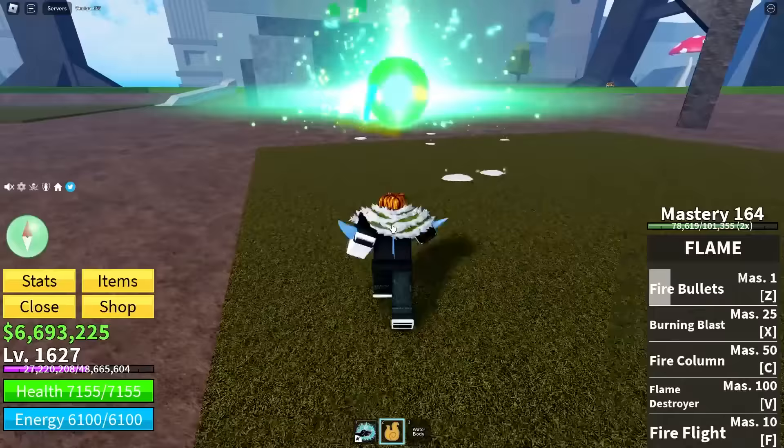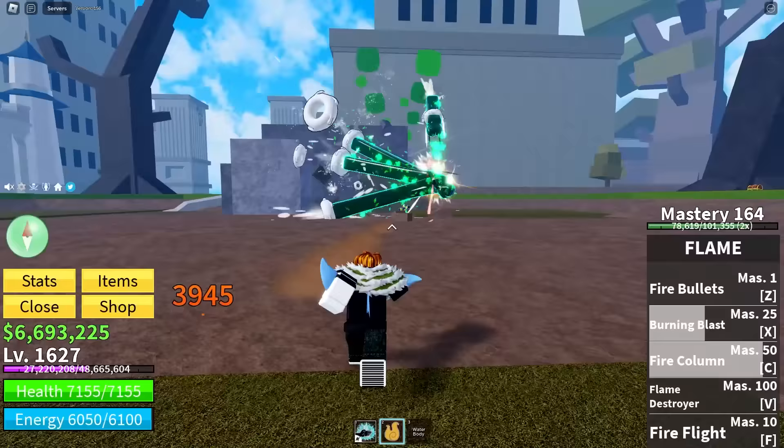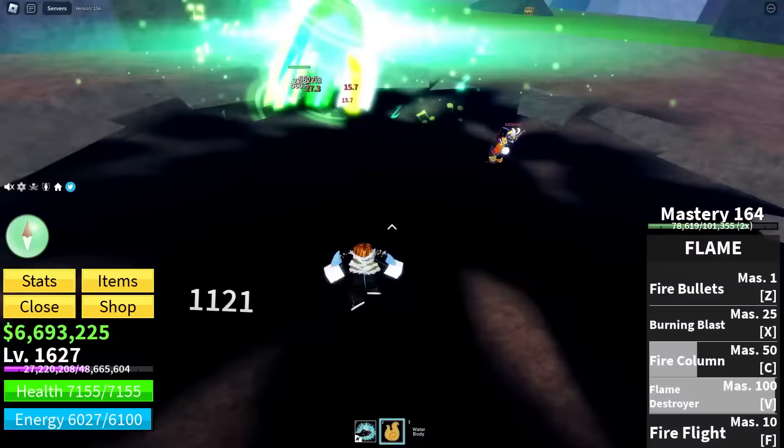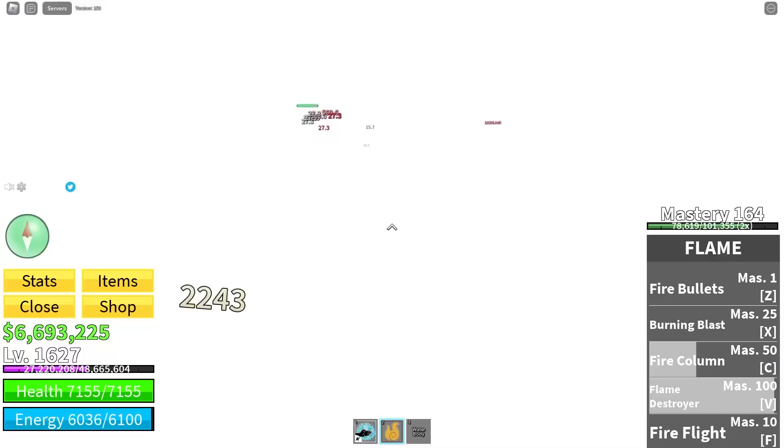4,000 damage with 160 mastery? That's not bad. What about this? This move is just called Burning Blast. Wait, that feels good to use. And I found out a pro tip from you guys in the comments — if I press T, I can activate water body with T? Why did nobody tell me sooner? This whole time I've been pressing 3 and then clicking.